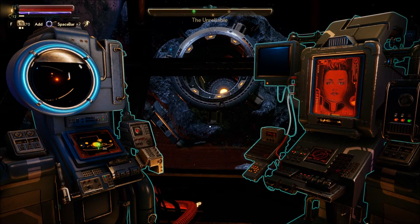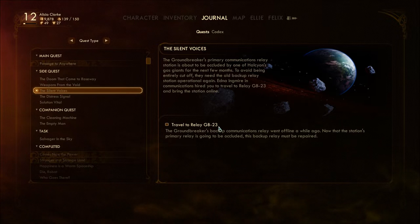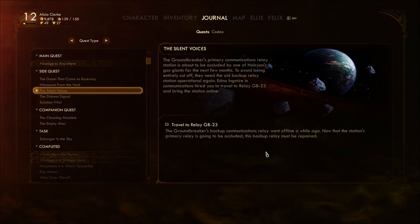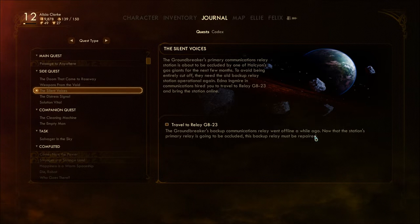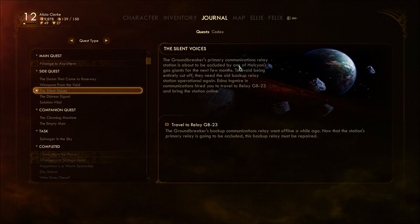Welcome back to Let's Play the Outer Worlds Blind. I'm Amethyst Lunatari. We're going to travel to Relay GB-23. This backup relay must be repaired because the station's primary relay is going to be occluded by a gas giant for the next few months.